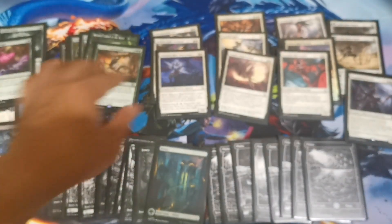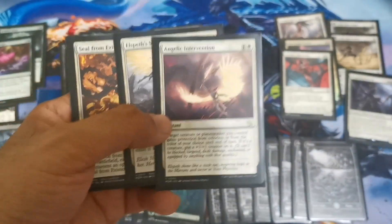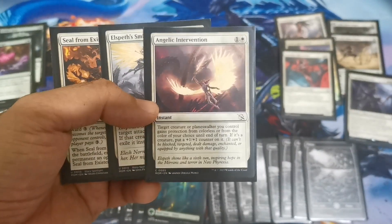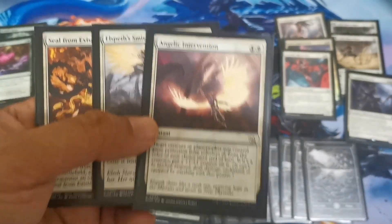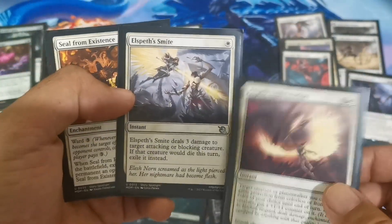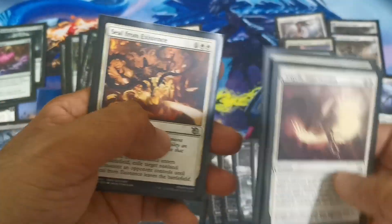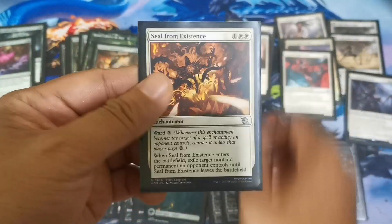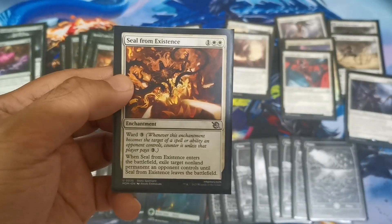We have several combat tricks here. We have an Intervention to protect us — protection from a color of your choice or colorless, then put a counter on the creature. We have Speed Smite, a very cheap one-mana spell that deals three damage to a target attacking black creature and exiles it. Also this one, the new version of Oblivion Ring — the Seal from Existence — has ward three and exiles a target non-permanent.